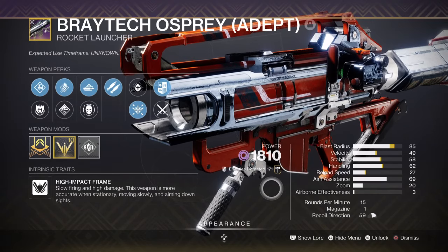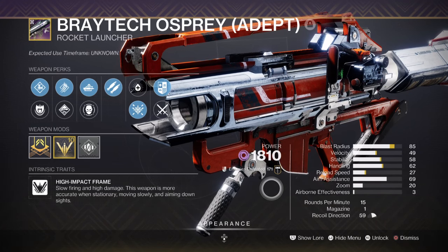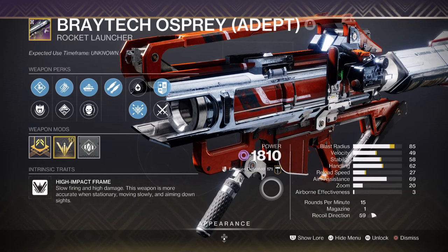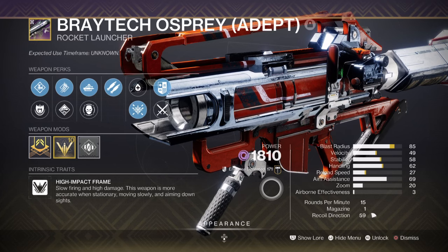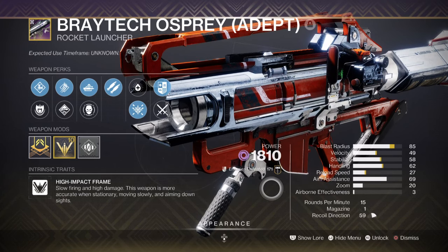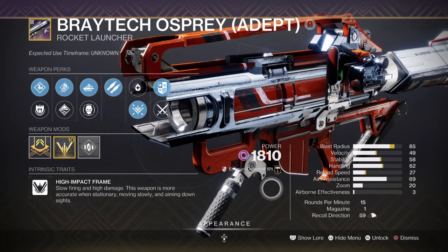For the heavy slot, the Breakout Osprey Adept with Bipod and Autoloading Holster is my go-to for dealing with mini-bosses and bosses. It's a great pairing with Void Soul, as it can nuke entire groups of enemies caught in an area in one blast. Against bosses, it will have enough reserve ammo to make a large impact and still have plenty left over.